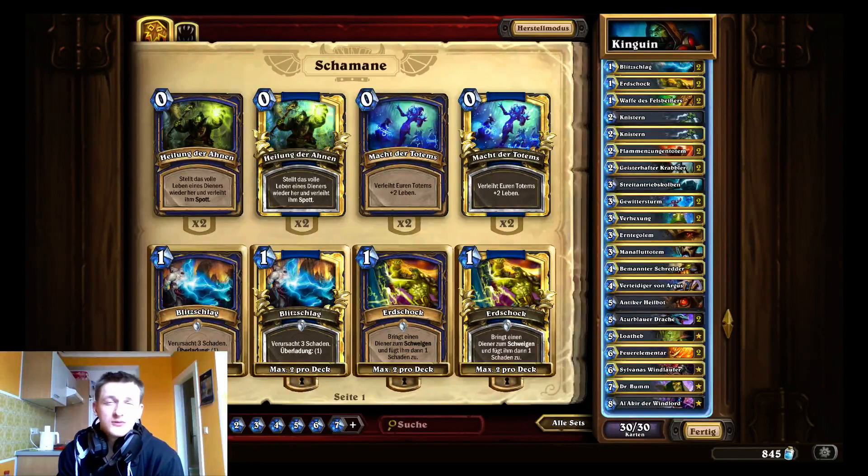I played a ton of Shaman on ladder — more than any other class. I have around a 45-card experience list, so I know how to pilot it. I think Shaman is very strong right now and you can build it to be very strong against any class. But if you make it stronger against Paladin, for example, it will be weaker in another matchup like Face Hunter or Freeze Mage. This is the list I used yesterday, and I wanted to make a deck tech video about it — it's a refined tournament deck.